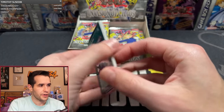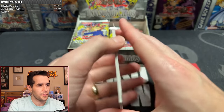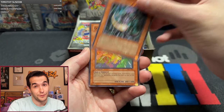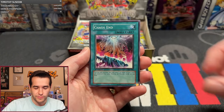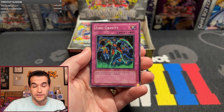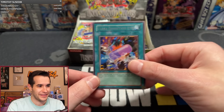Pack number seven: Koa Koa, Thing and the Creator, Energy Drain, Chaos Sork — another good one, Gore Turtle Evolution, Chaos End, Big Koala, Blazing Apache, Zero Gravity, and the Ultra Evolution Pill. Dino Time.